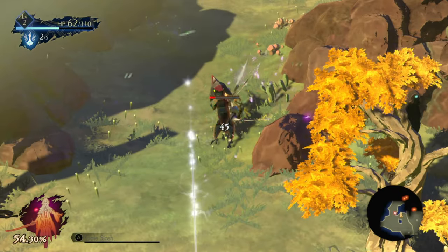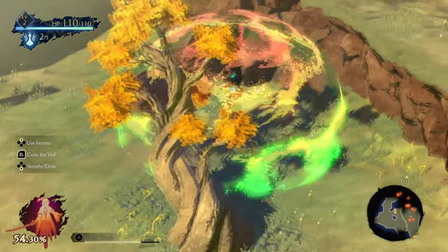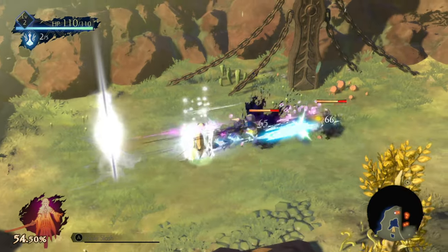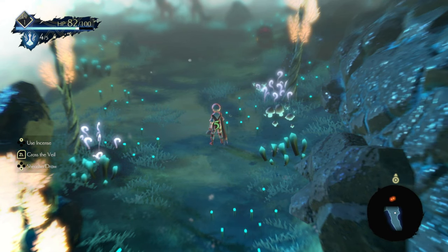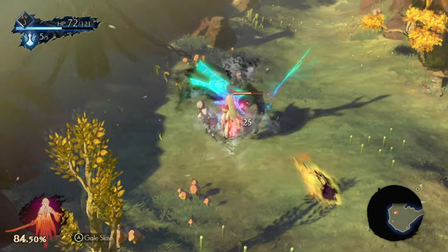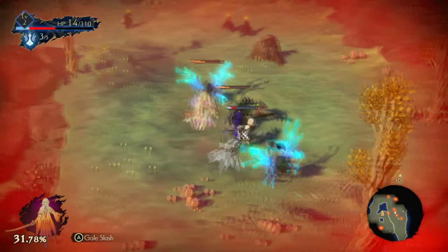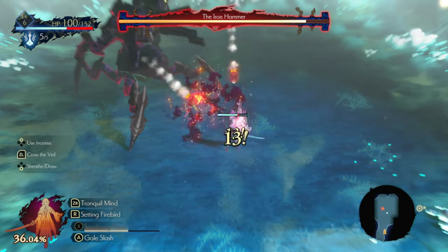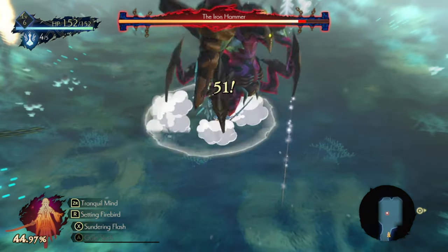There are at least three different ways to heal yourself in Oninaki. First, you can simply approach a waystone and it will heal you instantly. If you are away from a waystone, there are two additional options. You can stand still with your swords sheathed and you will passively gain health at a slow rate. If you are in battle and need a quicker solution, you can use a healing incense, which is collected during gameplay and can be used at any given time. Be careful though, as you can only hold five healing incense at any time in the early game. It is recommended to save your healing incense for boss battles.